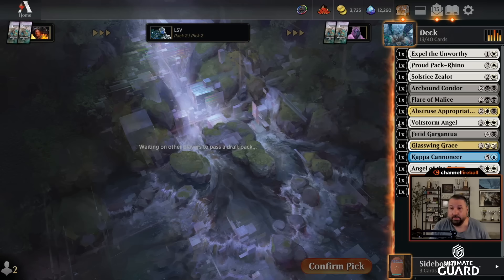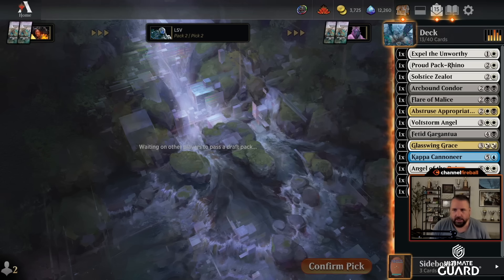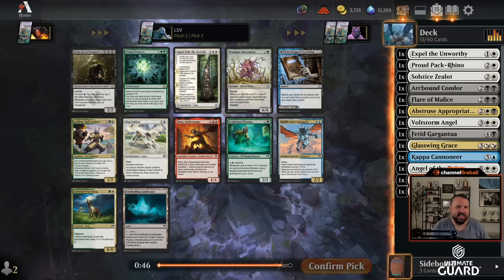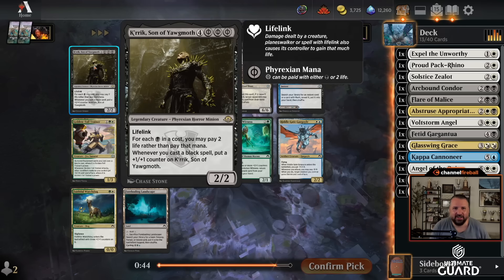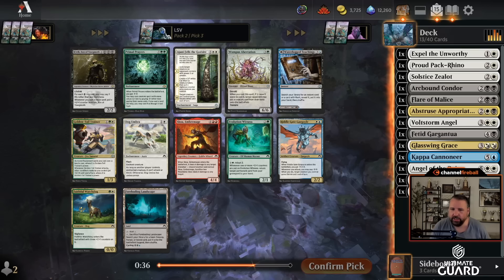The Cannoneer wasn't a pick I was very excited by, but I do really like Wrath. Maybe we could be just black-white energy control — that's a funny archetype, but I think it's got some potential. There's a triple-black card here but I'm going to take Ajani Fells the Godsire — five mana, exile one of their big things, kind of like Elspeth Conquers Death, then you make a two-one, then you give a creature double strike.